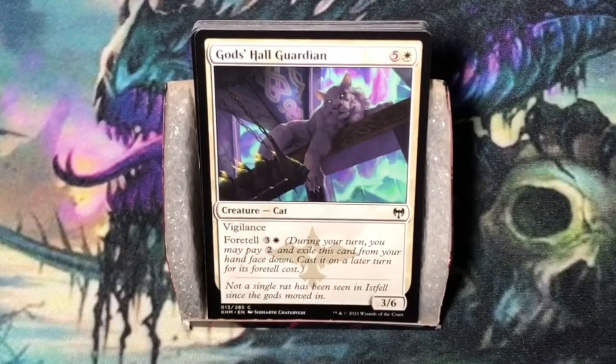God's Hall Guardian. Six mana — five and a white. Cat at three-six. It has Vigilance and Foretell for three and a white. Foretell is a pretty cool mechanic — you can pay two generic mana, exile it face down, and then cast it on a later turn for the Foretell cost. It is not very playable.